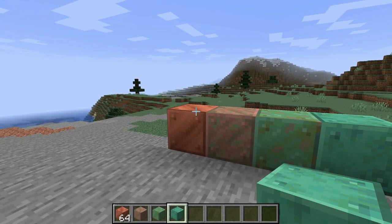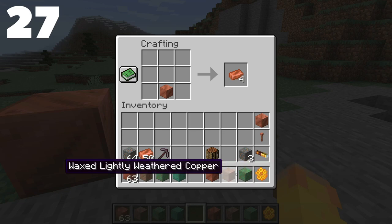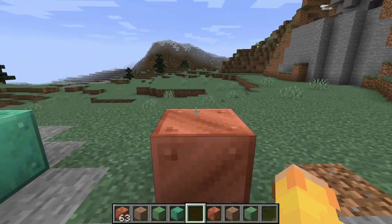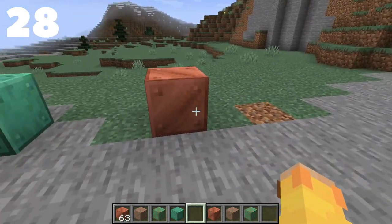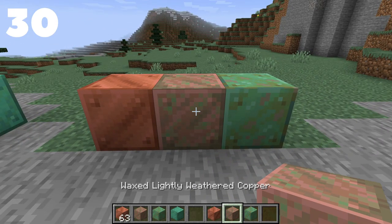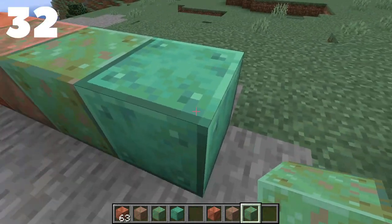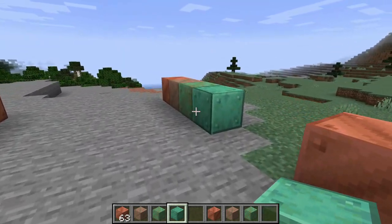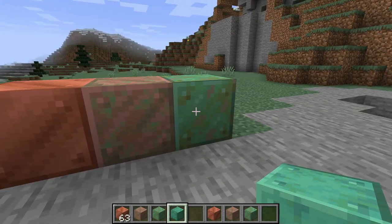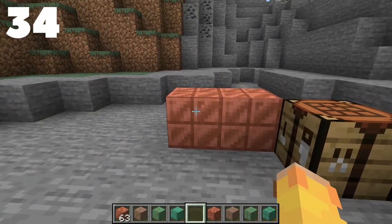The second variant is waxed copper. You craft it by placing a copper block and adding a honeycomb, which makes waxed copper. The only difference from regular copper is that it doesn't weather — once you wax a copper block it permanently stays in that state. There are four versions: regular waxed copper, waxed lightly weathered copper, and waxed semi-weathered copper. You cannot wax the fully weathered block since that would defeat the purpose.